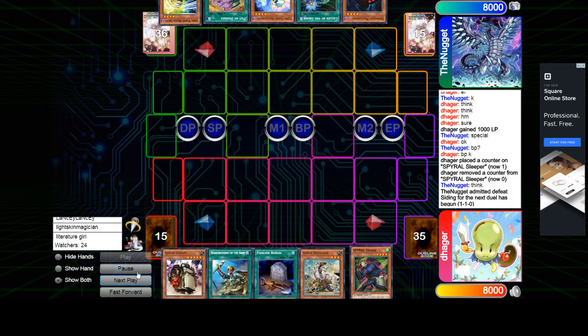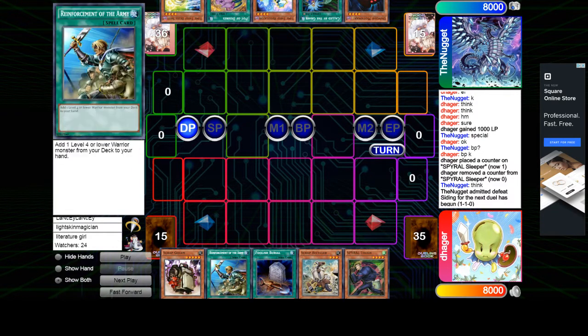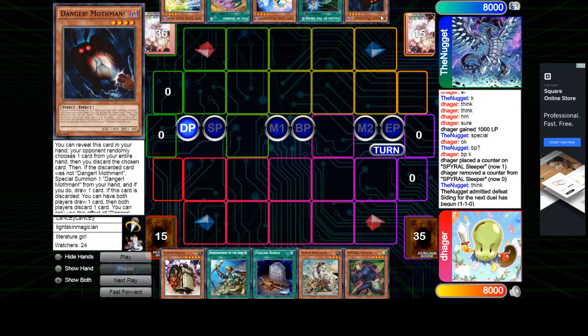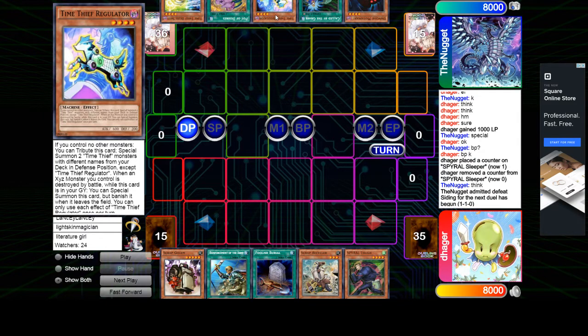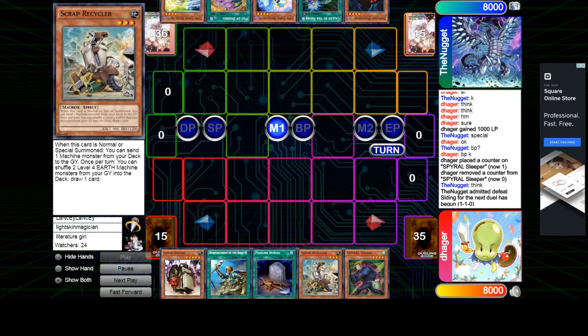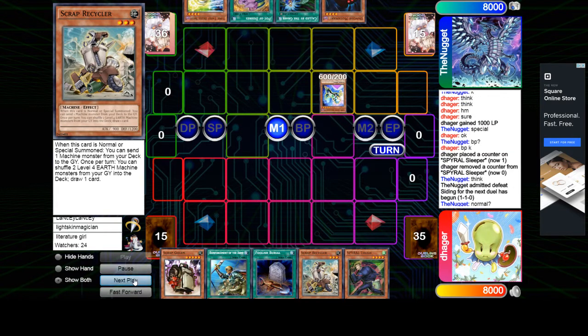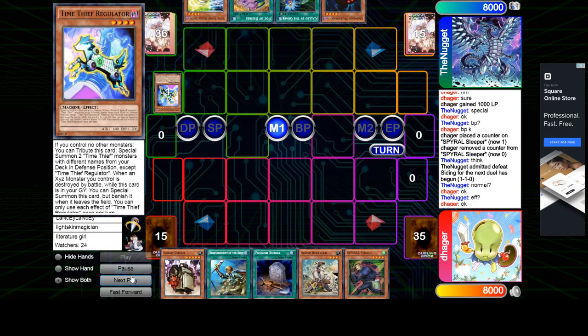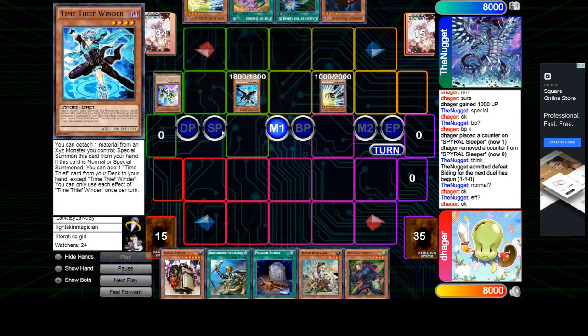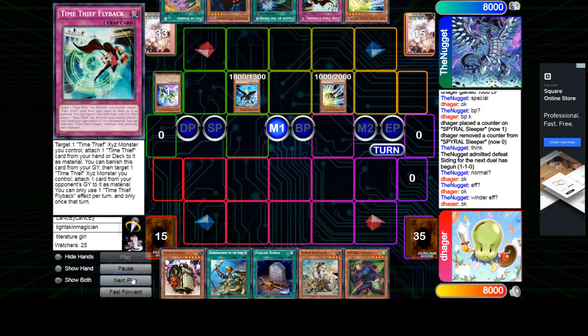Game 3. Danger opens up Scrap Golem, Roto, Foolish, Recycler, Tough. And Nugget opens up Mothman, Called By, Regulator, Desires, Bezzleship. So as long as he plays like the Jetsynchron, this hand will still be good. Normal — tribute for effect, bring out Bezzleship and Winder. Winder adds the trap — just a really good combo.